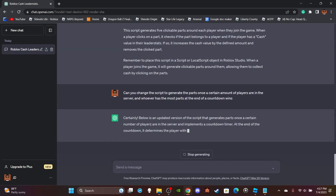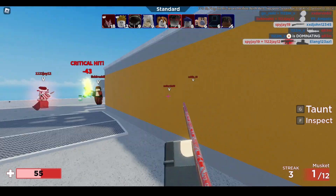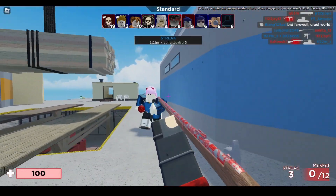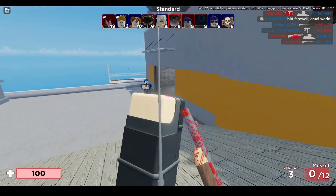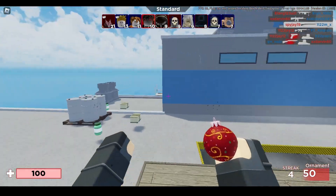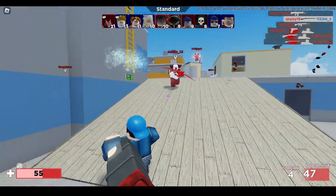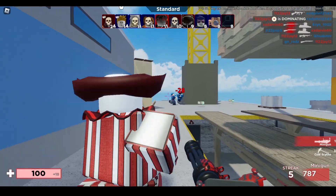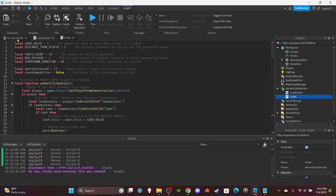It must have been confused because it took like three to four minutes to generate. But it finally finished with about five functions. I pasted it into ServerScriptService — no errors. Looking through it: cash value, distance from player, parts count, and a minimum number of players required to start. It defaulted to requiring two players minimum, so I changed that to one just for testing purposes in the video.